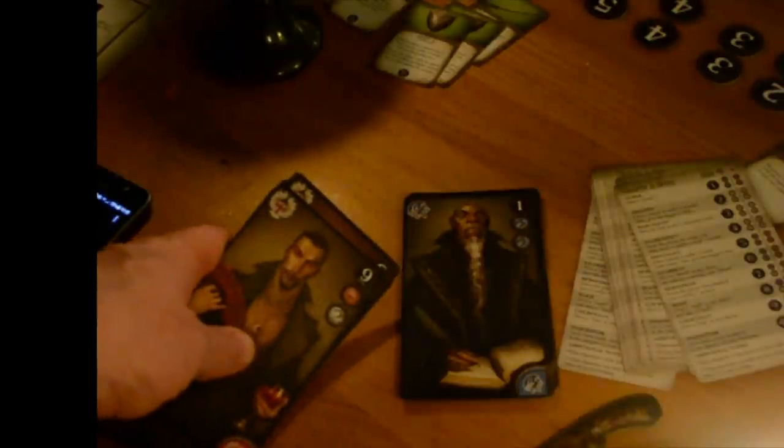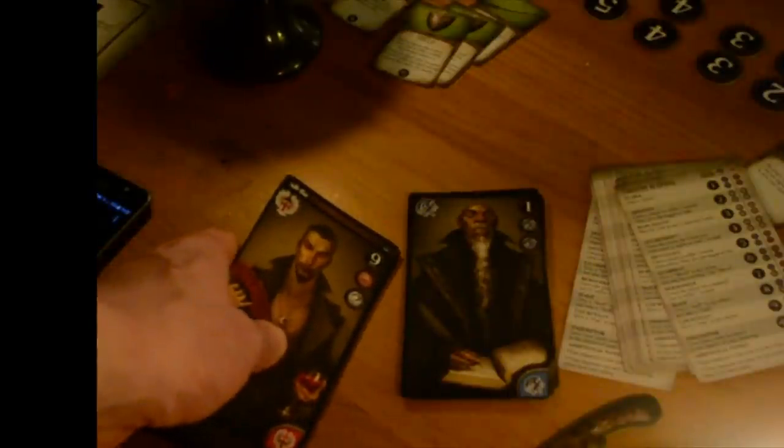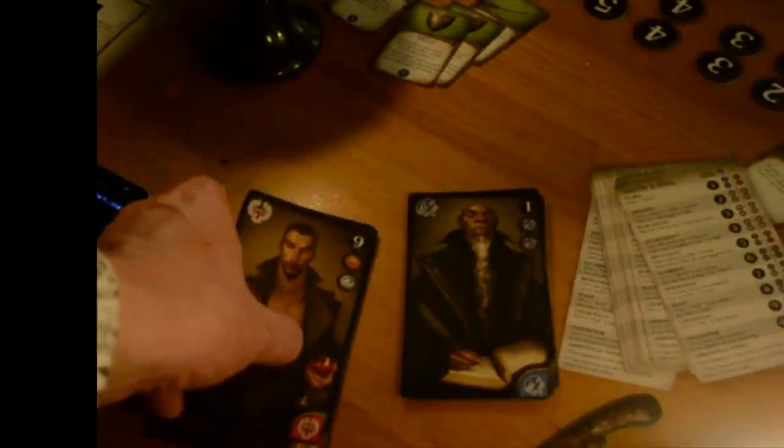Each player in the game is a member of one of two vampire clans, and the aim of the game is to capture the leader of the opposite clan. The clever thing is, not only do you not know who the leader of your opposition is, they might not know it either.